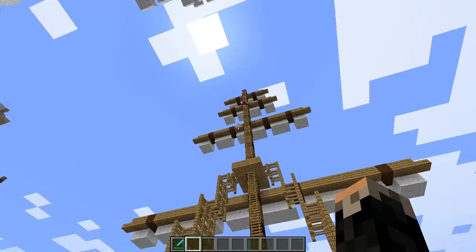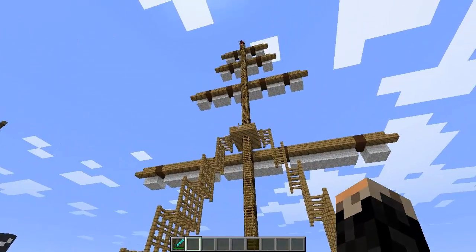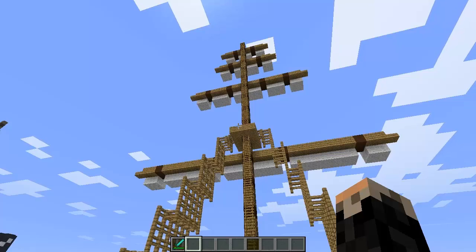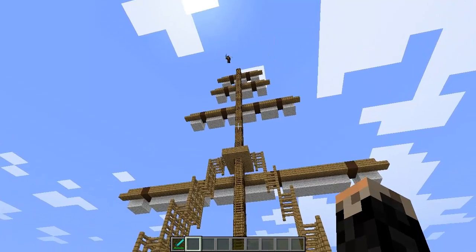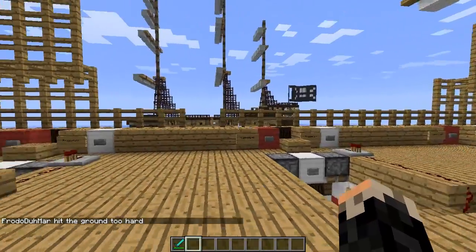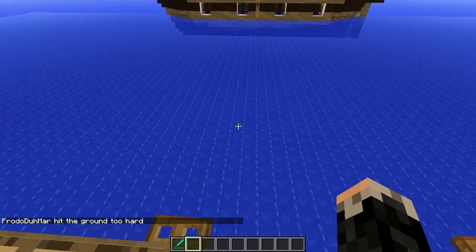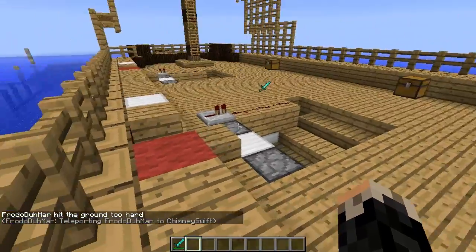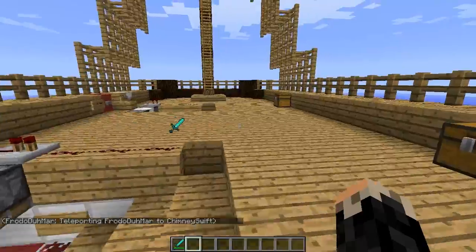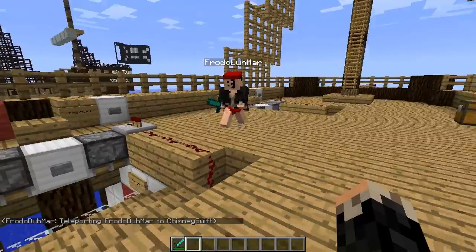I gotta show everybody how this works and then we're gonna battle. Come here — walk the plank! Oh you dumb dumb, you died. I didn't know you were not on creative, idiot. Wait, is that you? Oh holy smokes you teleported. Okay, grab your sword pirate, let everyone see your skin.